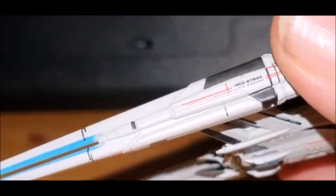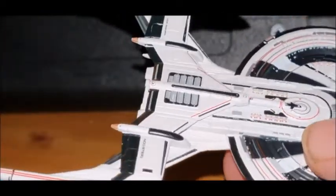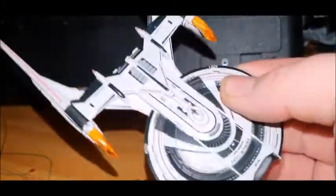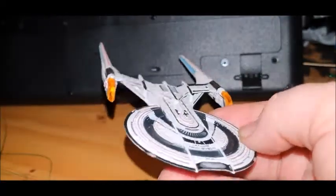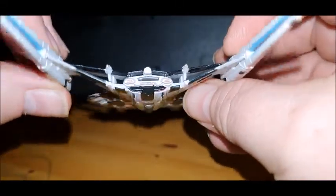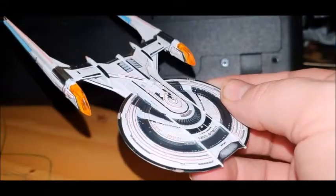Overall I think it's a really nice ship - they've taken one of the better designs from Discovery and made it into something a little bit better. You could easily throw this into a First Contact era display and call it a day. I do like how the nacelles are arranged kind of like a Romulan Warbird with two nacelle pylons going across - very cool.